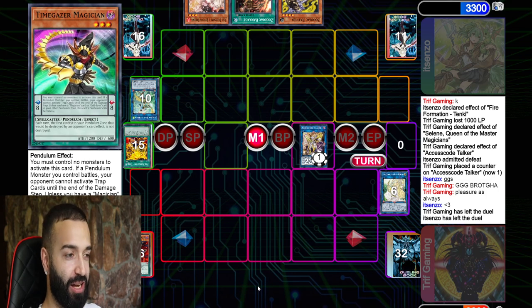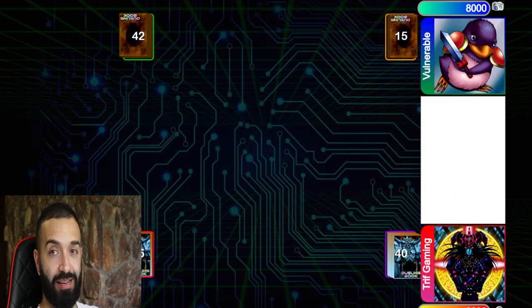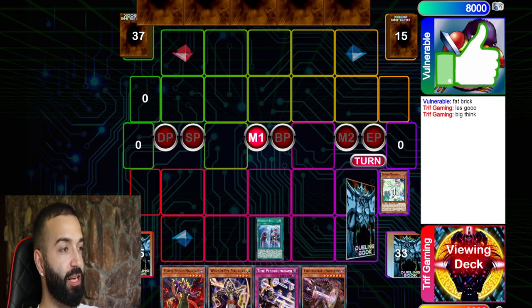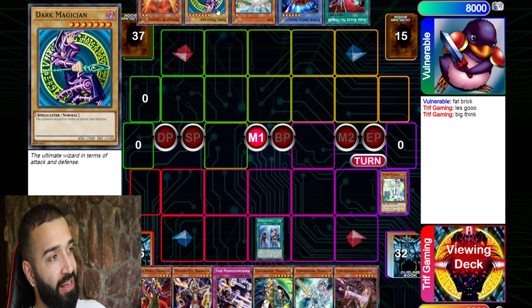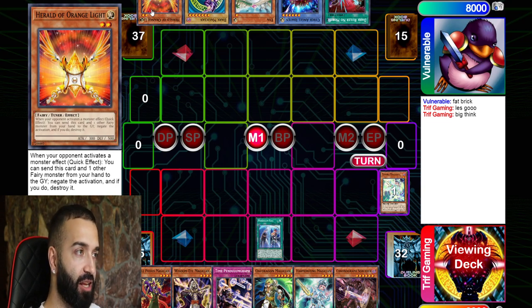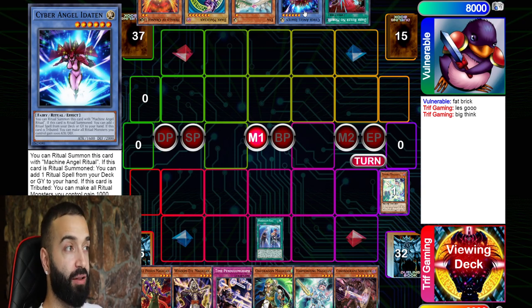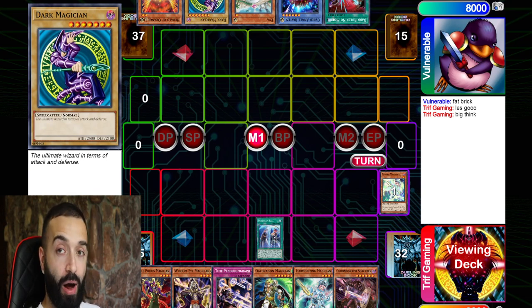Now I'll showcase match two from the tournament — round two. My opponent bricked; he's playing Drytron with the Red-Eyes Fusion engine so he's going to brick. He still has Eva and Herald. Eva and Herald: negate a monster effect, Eva banishes Herald, you get another Herald — two monster negates, real negates. He draws a Diviner and can play whatever next turn.